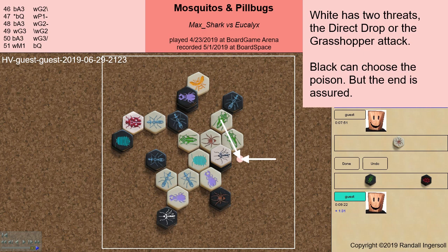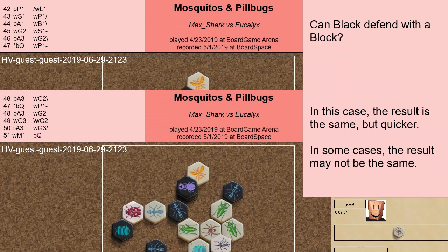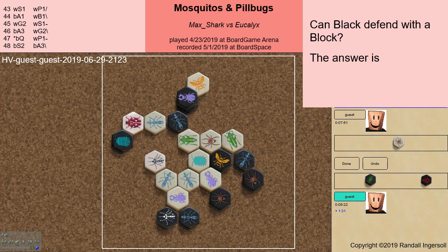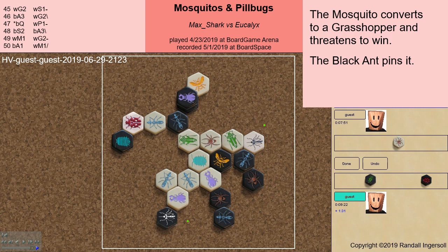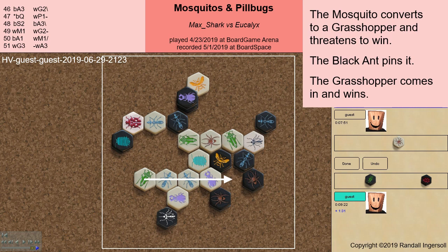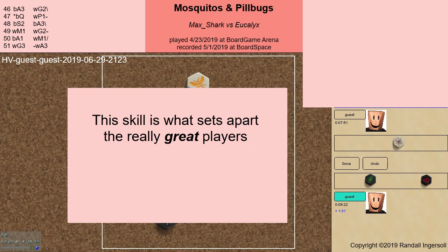In this case the result is the same, but quicker. In some cases, the result may not be the same. Can black defend with a block? The answer is no. The mosquito converts to a grasshopper and threatens to win. The black ant pins it, and the grasshopper comes in and wins. In the heat of the battle, particularly in these complex situations with pill bug and mosquito, it is very easy to overlook something. This skill is what sets apart the really great players from the really good ones — the great players rarely miss these opportunities. Thanks for watching.